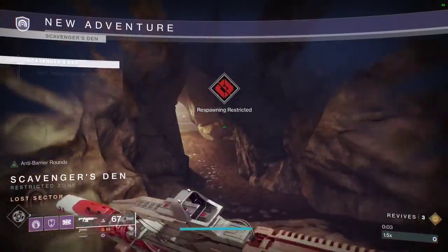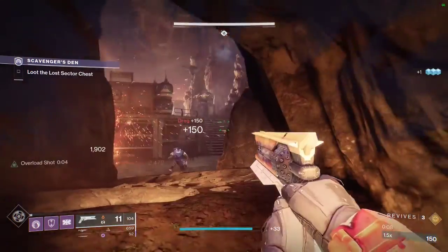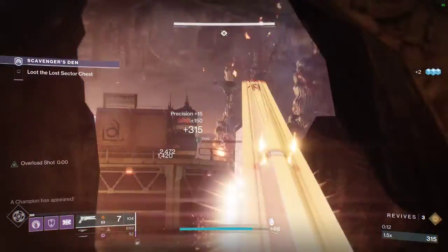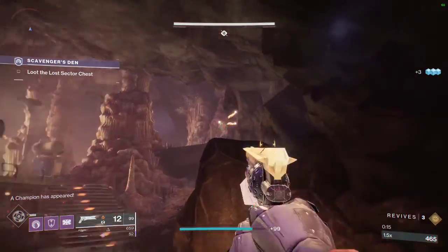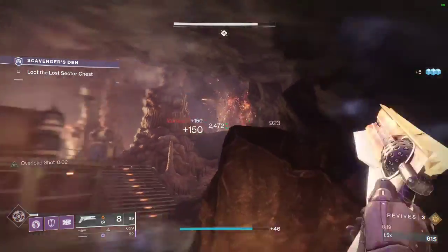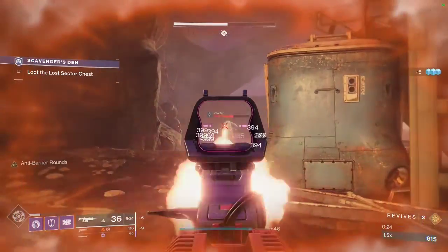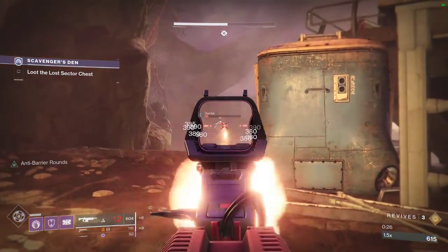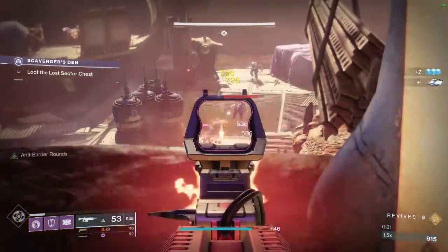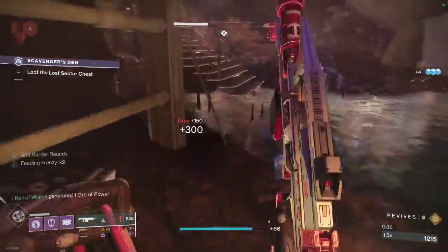All right, in this first room there's going to be some dregs and a couple of marauders just right ahead of you. Just kill as many of them as you can. There's your marauder — remember, increased solar damage, so he will go right through your health bar. There is going to be a vandal on the other side of the room, just try to get him down. There's going to be a bunch of small boys in here.